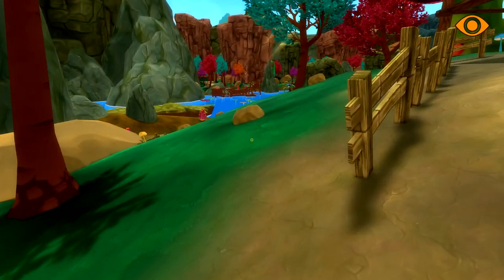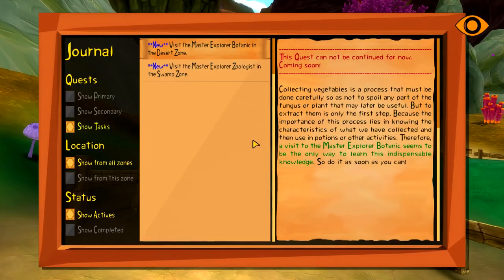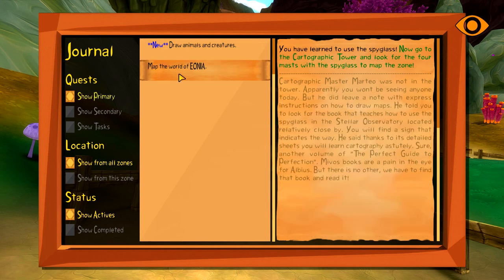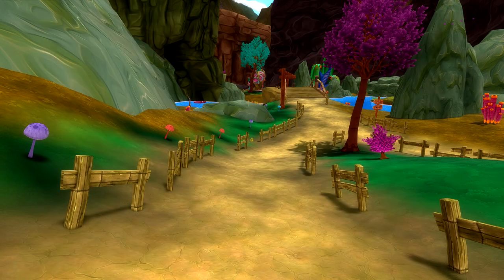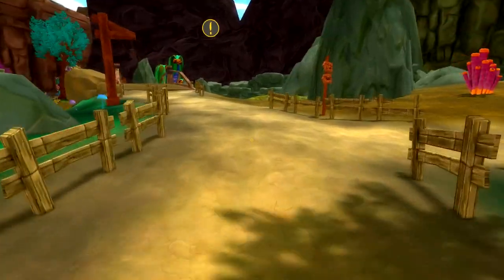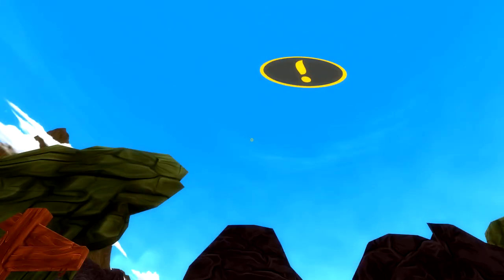What do we need to do? Show primary - we need to draw animals and creatures, so we have to explore and find the animals of the drawing book to draw them. We also have to map the world of Eonia - go to the Cartographic Tower and look for the four masts with the spyglass to map the zone. These are things we're going to jump into next time.